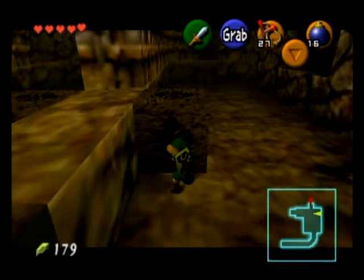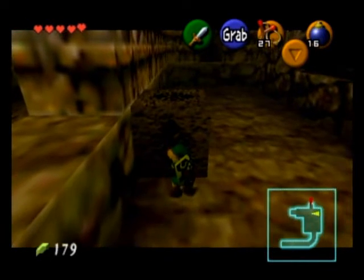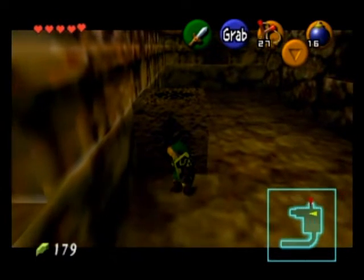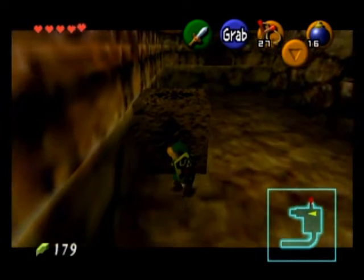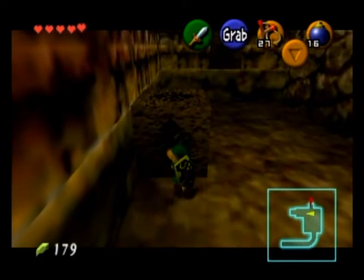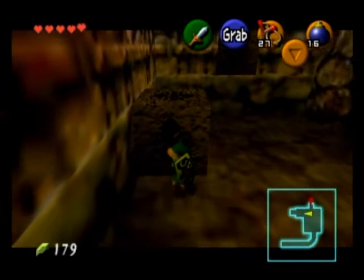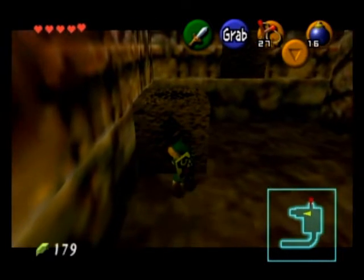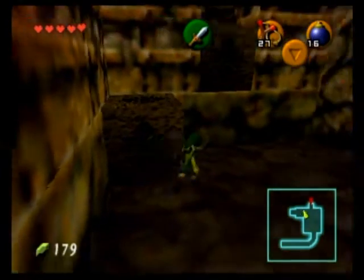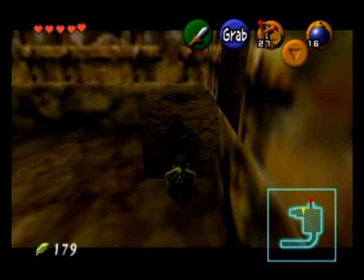Now we are going to take this block and just move it over to this ledge over here. It's going to take a little bit of work because it's a big block and Link's a little kid. I mean, the kid's got amazing strength being able to pull and push it. Speaking of which, how is Link pulling it? I don't see any grooves, unless the symbol in the middle of the blocks counts as a groove — which I guess it does.